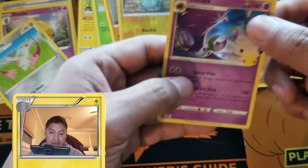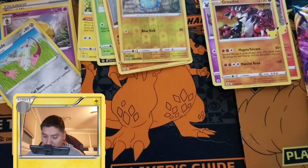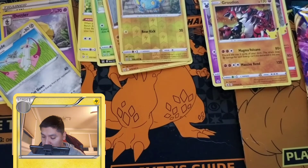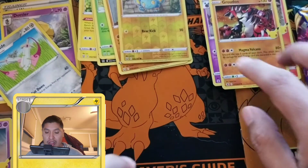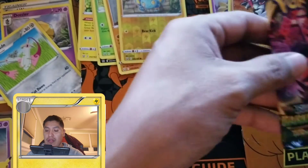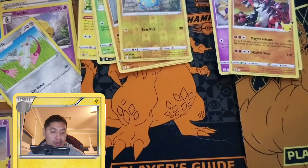Oh, we did not have Lunala — that's awesome! Let me sleeve some of these. Some of these sleeves might be a little loose because they're meant for other size cards. I'm not going to sleeve these because I already have them — they're not really that rare. Alright, Darkness Ablaze next — hopefully we get at least one good card.